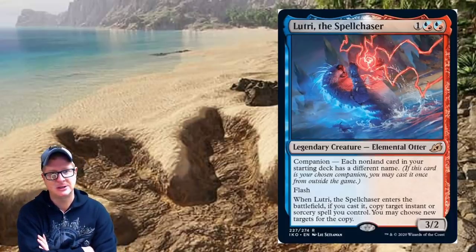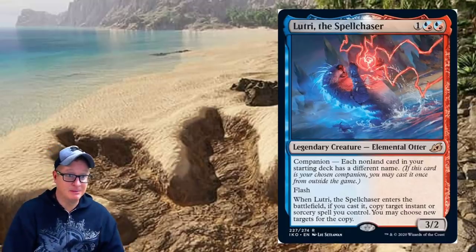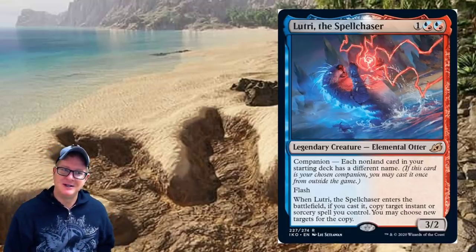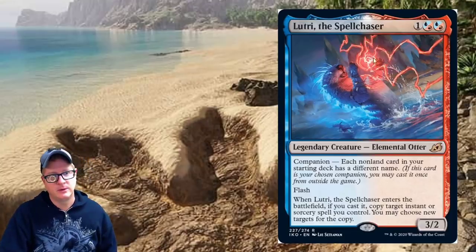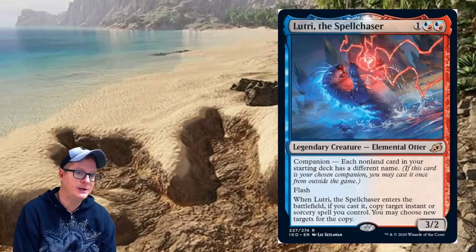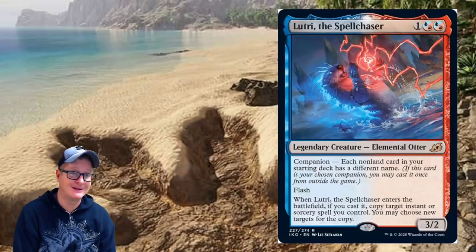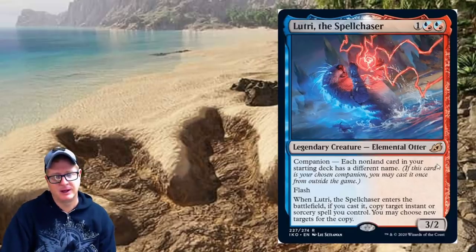Lutri the Spell Chaser is a three-drop legendary creature Elemental Otter. Companion — each non-land card in your starting deck must have a different name. If this card is your companion, you may cast it once from outside the game. It's a three/two with flash. When Lutri enters the battlefield, if you cast it, copy target instant or sorcery spell you control; you may choose new targets for the copy. Pretty powerful for spell-based builds.